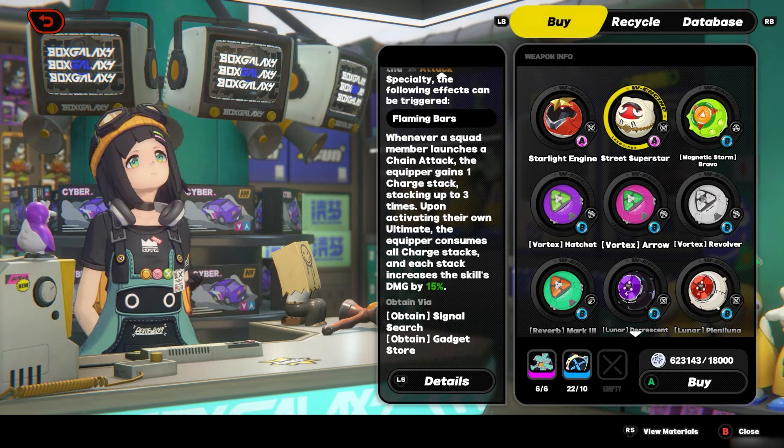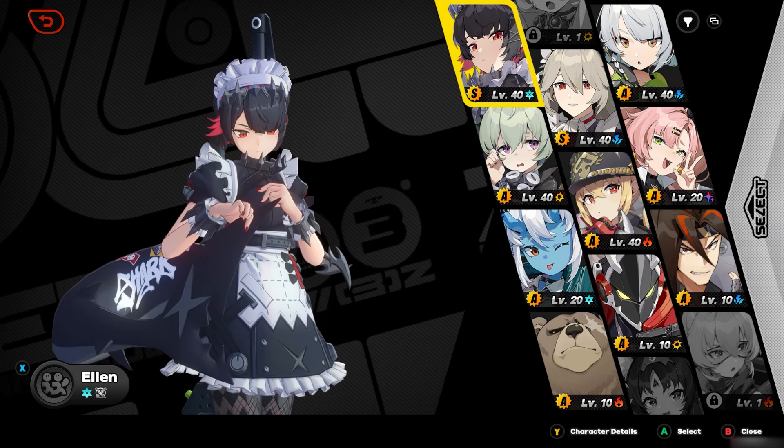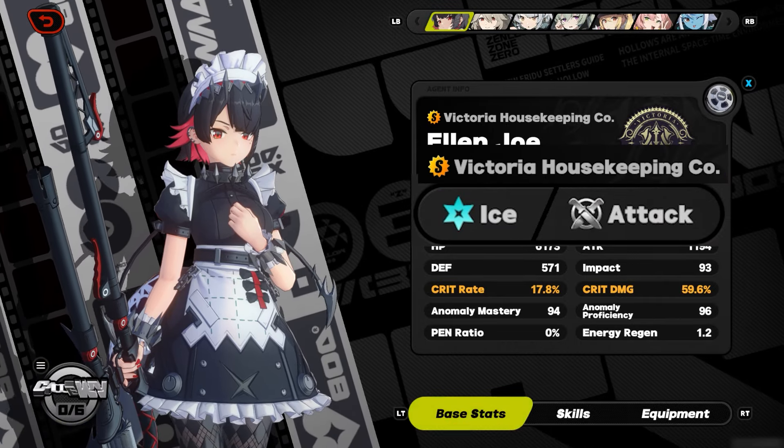Next, don't craft B-rank W engines. When you're in the gadget store, you might see a B-rank W engine that'd be a great fit for your agent — don't take the bait. You get plenty of B-ranks when pulling gacha, so just focus on getting the A-ranks instead.